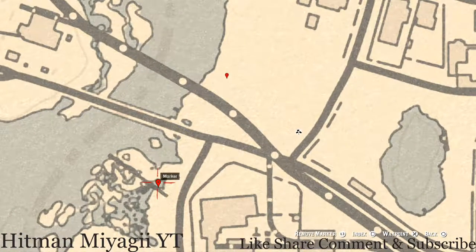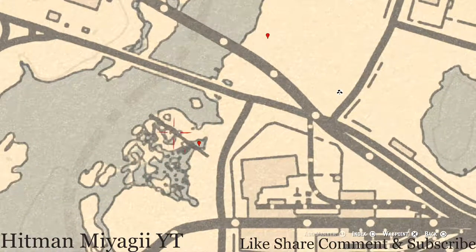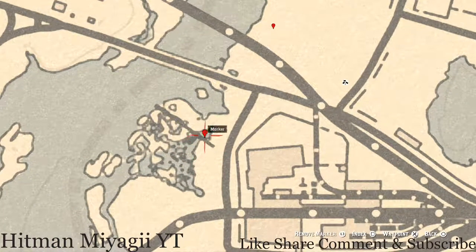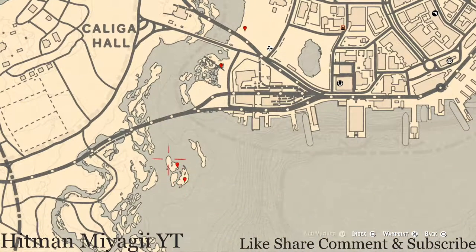After you grab that, make your way down here to this next marker which is kind of down in a sewage area. Pull out your metal detector and you will hit on a random fossil — I cannot tell you what fossil you will dig up, but this is a random fossil right here at this location.